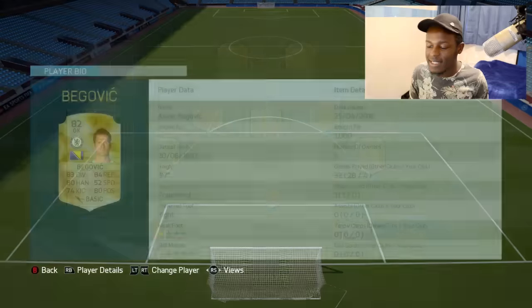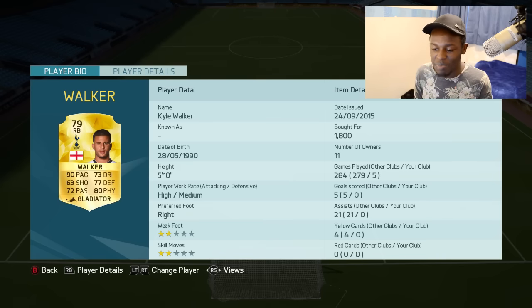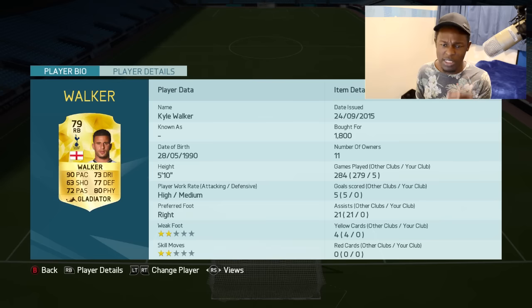Getting into the team: the goalkeeper is Begovic, who's actually a decent goalkeeper for his price — only cost me 1k coins, and for that price he's an amazing keeper. Right back is Kyle Walker, one of the fastest right backs in the BPL. He defends well, plays well, does what I need him to do, which is why he's in that position.